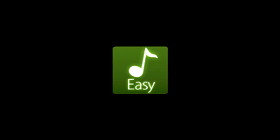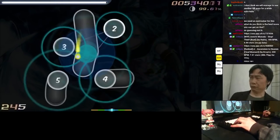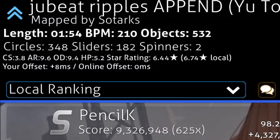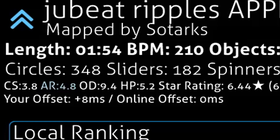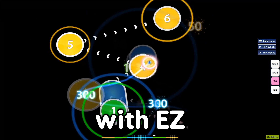The easy mod — one of the most uncommon mods to specialize in. Loved by only the biggest of brains, it decreases the approach rate by half, decreases the overall difficulty by half, and decreases the circle size by half. In other words, it makes every map a reading challenge.